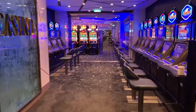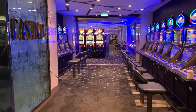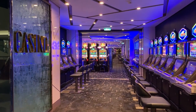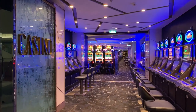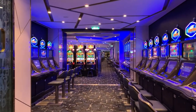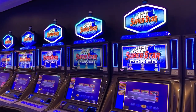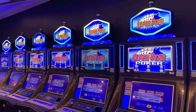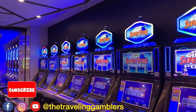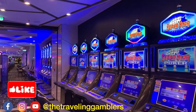Hello everybody, Joyce here with the Traveling Gamblers, and I am here with John. John and I are outside of the casino on the Celebrity Edge, and we are about to do a full casino tour. This is a little alcove that starts the beginning of the entrance of the casino, on deck four, just off of the two main dining rooms, the Cosmopolitan and Cyprus. These are all poker machines.